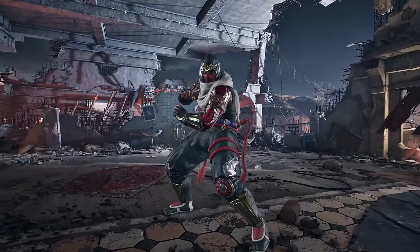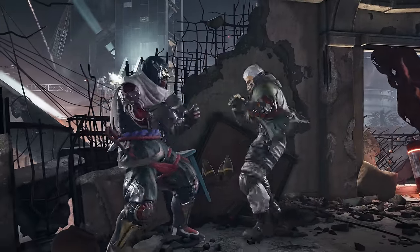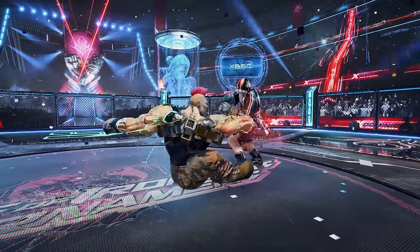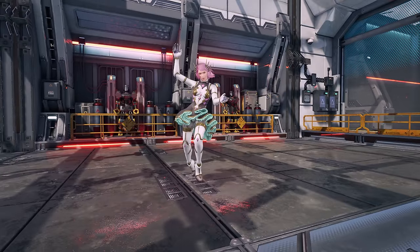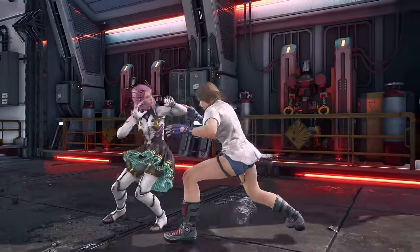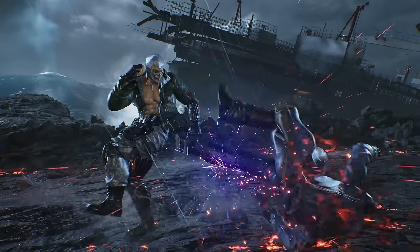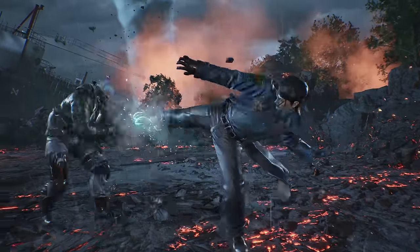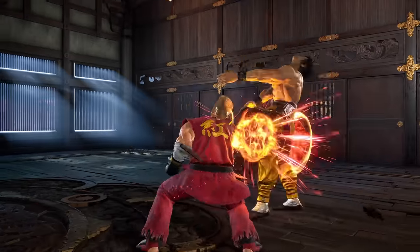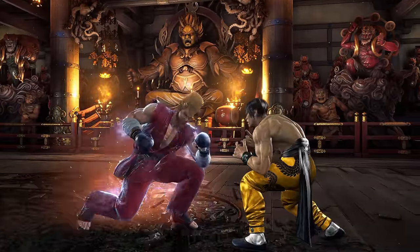In Tekken the preferred guarding stance is standing guard since it defends against highs and mids, which are both abundant and generally the most threatening categories. Therefore to give your opponent a reason to switch off the guarding stance, we need to hit them with some lows. I like to categorize lows as either poking lows or threatening lows. Poking lows will annoy your opponent and over the duration of a round will begin to rack up meaningful damage. A threatening low is an attack that will instill fear into your opponent, adding to their mental stack and hopefully producing two new outcome paths: either they don't block low and you obliterate them, or they begin blocking low and you start landing your strong mids.